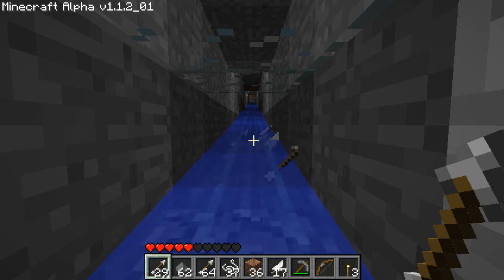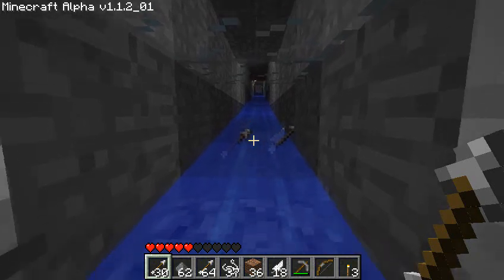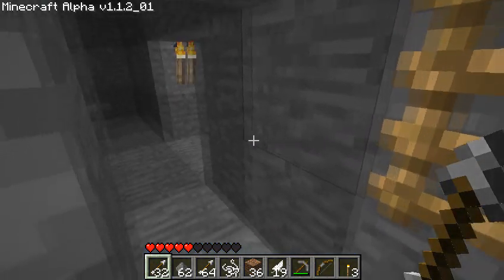Hi there! Would you like one of these in your map? It's a conveyor belt that brings all the good stuff from monster drops into my inventory. And the good thing about it is I do not have to do anything.